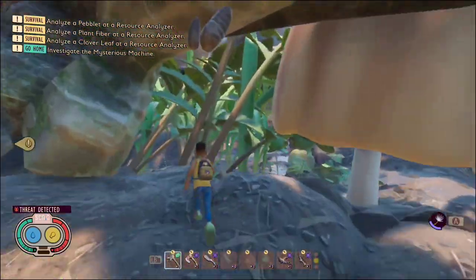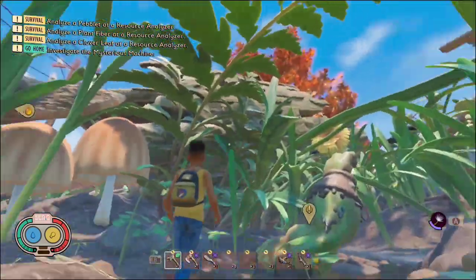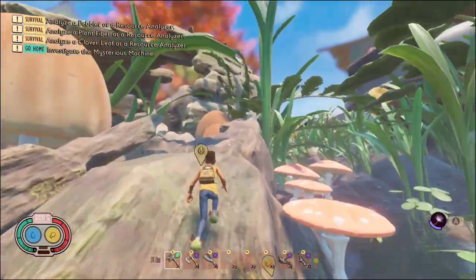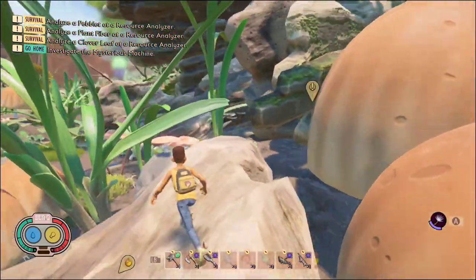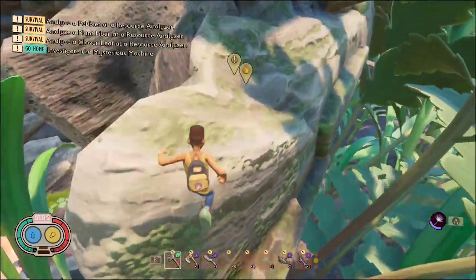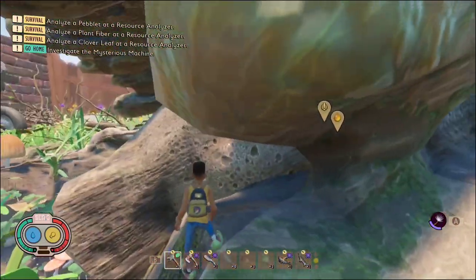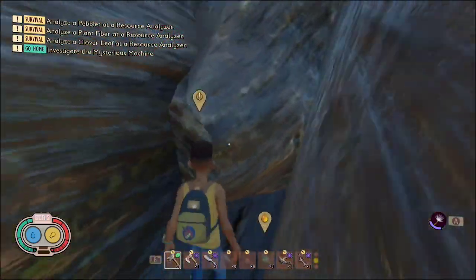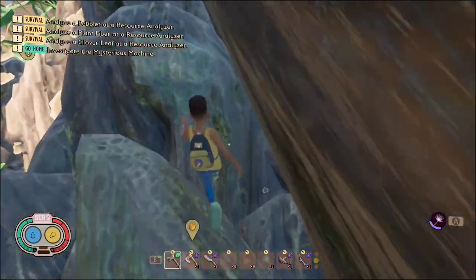Once you are on the other side of this area right here, you can just go past these mushrooms and then climb up. You want to climb all the way up. I like to use this mushroom beside me — just jump on it and jump up the rest of the way. You can crouch and then climb up. Then just run your way up this way.